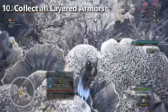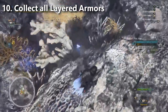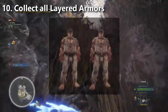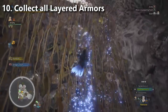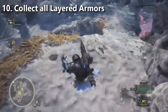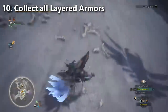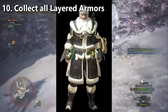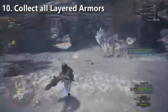Number ten: go out and collect all of the layered armors. There are layered armors from endgame fights, arena fights, and festival layered armors as well. The festivals will bring back a lot of limited-time event quests that reward special layered armors, and the festivals themselves have seasonal layered armors that you unlock by finishing daily quests. If you don't want to wait a year to get a particular festival armor like winter festival armor, go do it now — this is your opportunity.